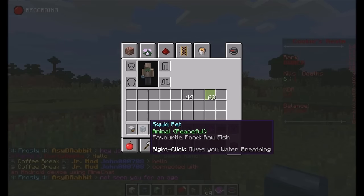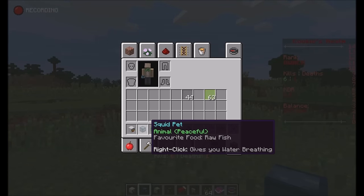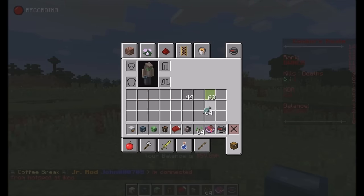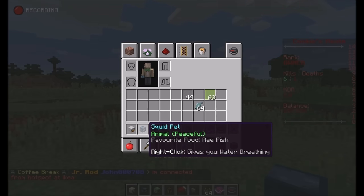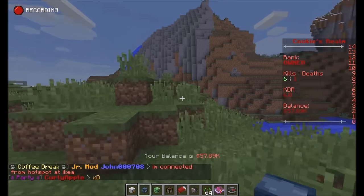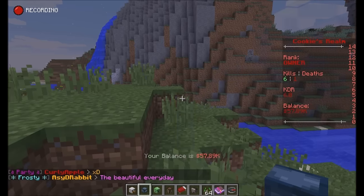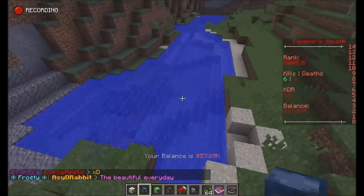Then onto the next pet — the squid pet. This gives you water breathing when you right-click it. However, you need to have raw fish in your inventory. It always tells you what the pet's favorite food is, and in this case it's raw fish. If I right-click it, it ate the fish and I have water breathing for one minute.